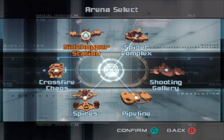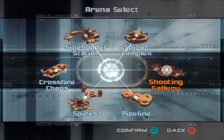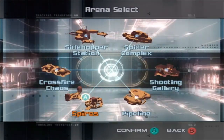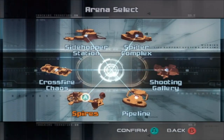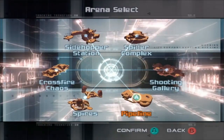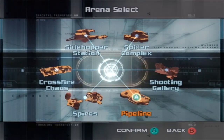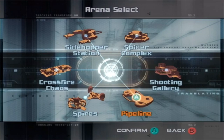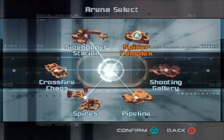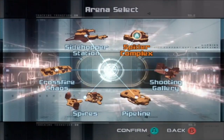We're going to be going over each one of these multiplayer maps — there are six in total. There's Side Hopper Station, Spider Complex, Crossfire Chaos, Shooting Gallery, and two unlockable stages. Spires unlocks when you restore energy to Sanctuary Temple and talk to YUMOS. The Pipeline multiplayer map unlocks when you restore energy to Torvus Temple and talk to YUMOS. If you just beat the game once, you can go straight to multiplayer with everything.